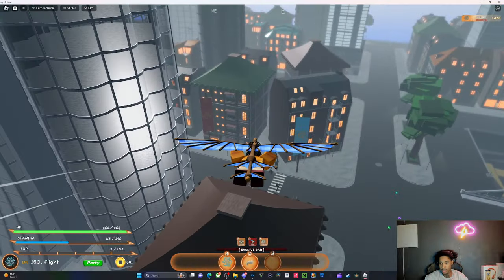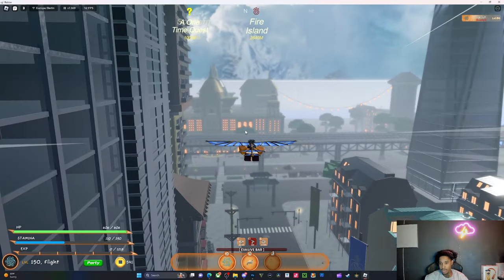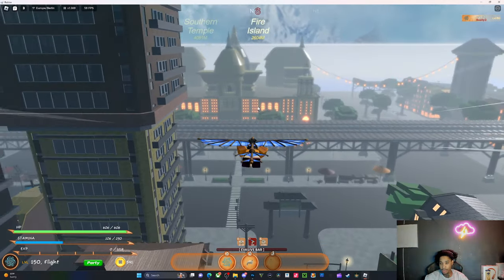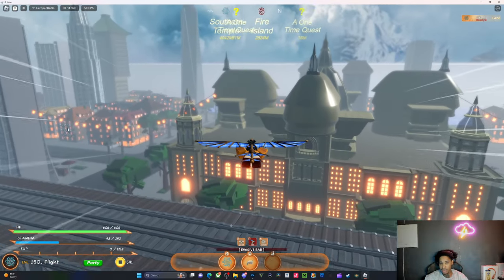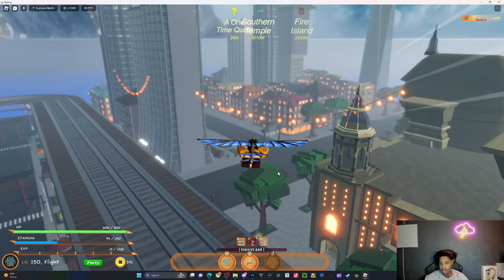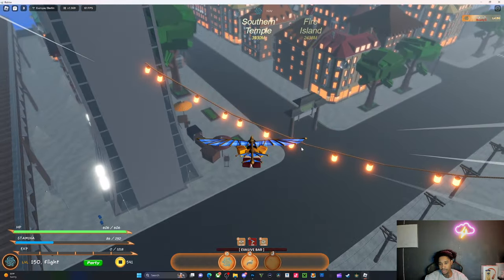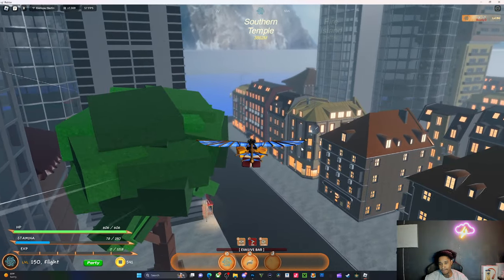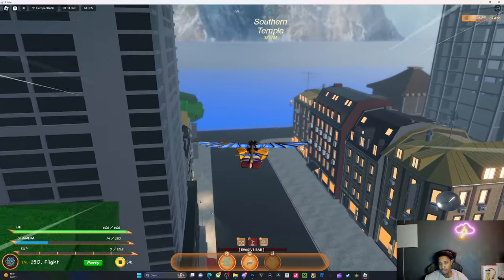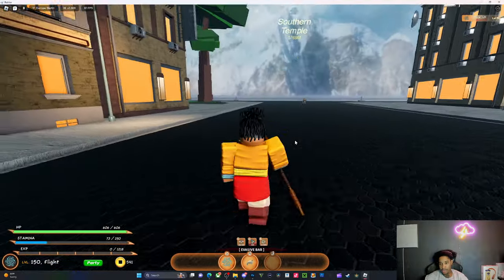Once you get through here, you want to just fly past this building. Then the equalizer area is going to be over here — you don't want to go to the left side towards the back. You want to turn into this little alleyway right here, and then you're going to find the boss that drops it. Once you get over here, you can see this boss right here.